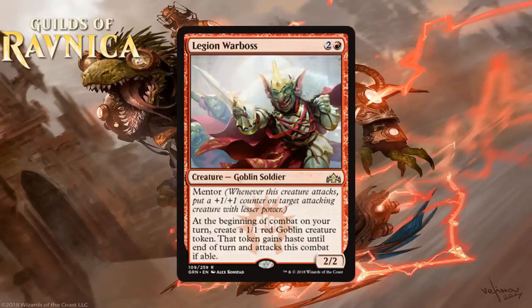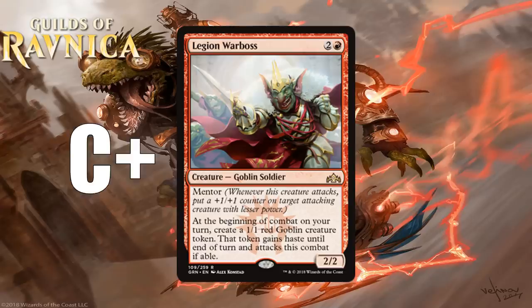Next we have Legion War Boss, which for 2 generic and a red is a 2-2 Goblin Soldier at rare. It has Mentor, and at the beginning of combat on your turn, you create a 1-1 red goblin creature token that gains haste and attacks this combat if able. This is a cool callback to Goblin Rabblemaster — a 3-mana 2-2 that spits out a 1-1 every turn is pretty nice even if that token has to attack every turn. You're basically getting a free attack, and there will be times your opponent just can't block the token, especially with combat tricks or mentoring. The War Boss can start mentoring the tokens himself, but his low stats make attacking a little risky. I don't actually think this is a great card in limited — in a very aggressive deck it will perform nicely, but there will be plenty of times you just can't do much with low stats. I don't think he's bad, just not first-pick worthy. I'm giving him a C+.